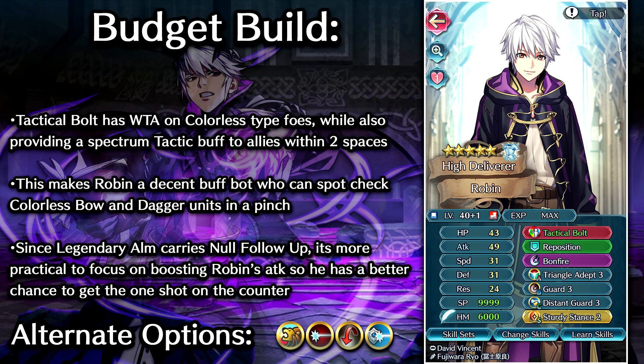For the C slot we're going with Distant Guard, so he can provide a little bit more support to allies along with that Tactical Bolt effect — if you're trying to bait ranged with other units, they're going to gain plus 4 defense and res. We're going Sturdy Stance as the Sacred Seal to raise his attack and defense and help him out against those colorless bows. You could also go Distant Defense 3 or Fierce Stance 3 if you want to focus more on stopping power. Quick Repost could also fill the Sacred Seal slot if you want that double attack while still maintaining the guard effect.